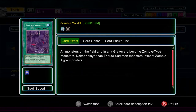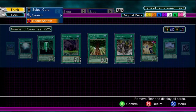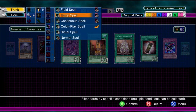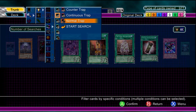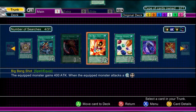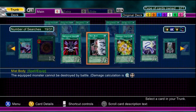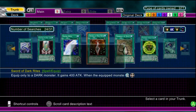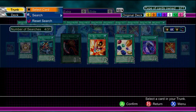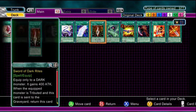Now we're going to go through spell cards. Starting with field spell cards: there's a specific spot on each player's zone — you put it down and it helps you with an all-around effect, either for both sides of the field or for your field only. Only one field spell on the field at once.